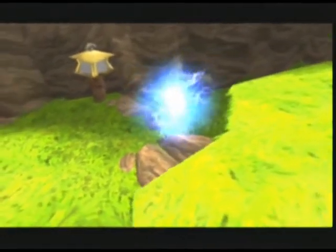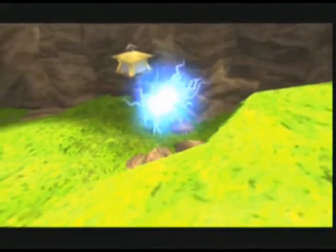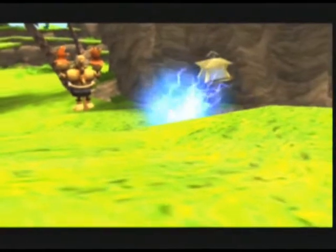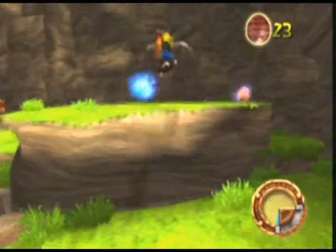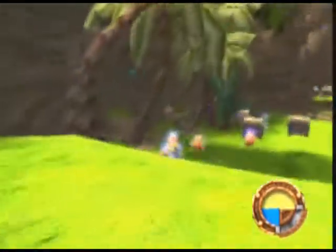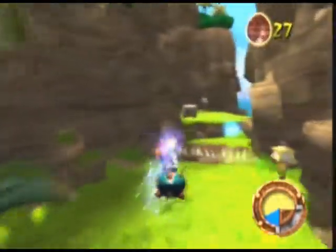Blue eco allows you to run fast, break boxes, and even activate some precursor artifacts when you get near them. Thanks for that, Samos. Notice how each blue eco cluster you pick up increases the time you can use its power.